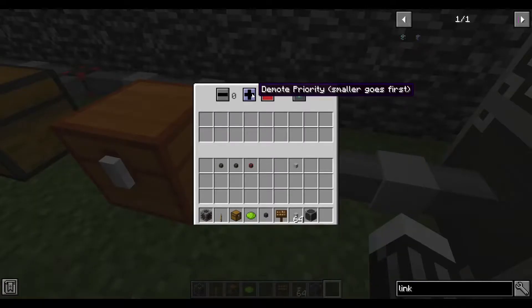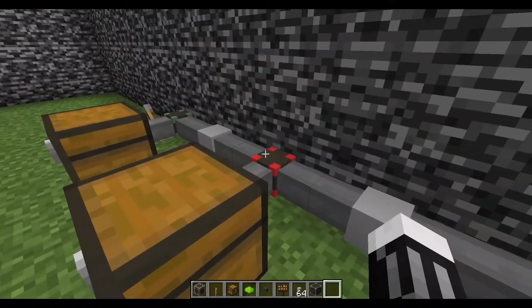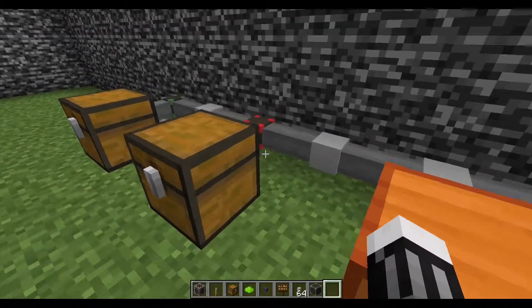The lower the priority number, the higher the priority — that chest gets filled first. So if one filtered link cable is set to negative five and another is at zero, the negative five one will get filled first, then the zero one.